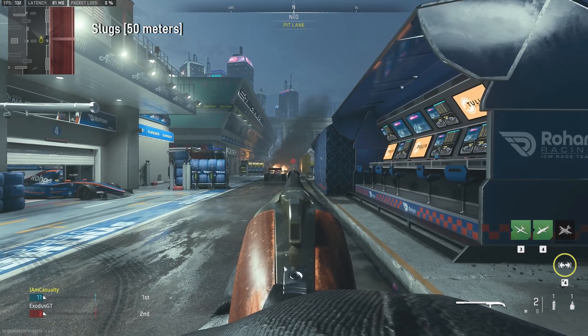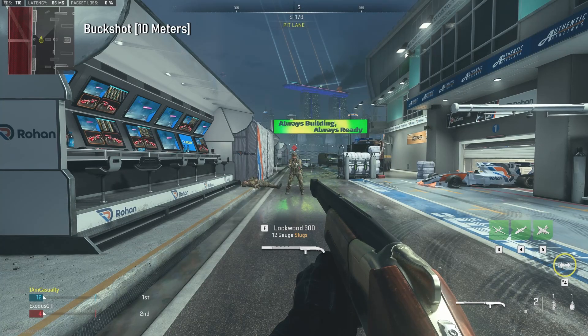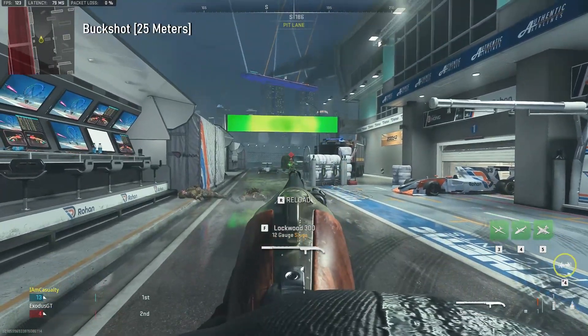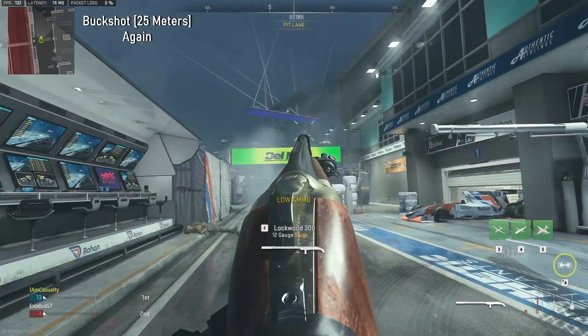I tested it with slugs, explosive rounds, buckshot, and dragon's breath. I have tuned this weapon for damage range for buckshot. Bullet velocity matters less on buckshot because you're going to be closer to your target — there's not a whole lot of distance between you, so your pellets don't have to travel as far.